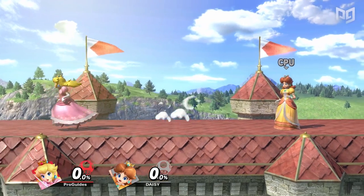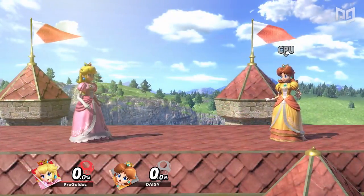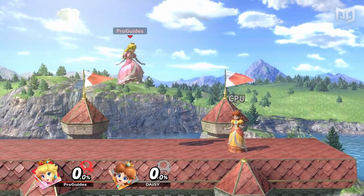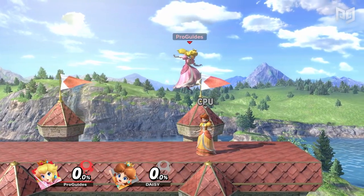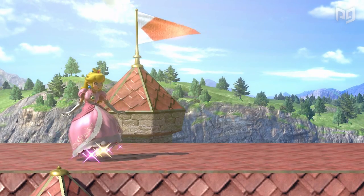There are two main heights that Peach mains choose to float. One is at the height of a full jump, in which you hold the jump button after fully pressing it. Floating from this height is perfect for dropping down on your opponent with a down air, which does a good deal of shield pressure. But most pros will tell you that it's all about getting down low.